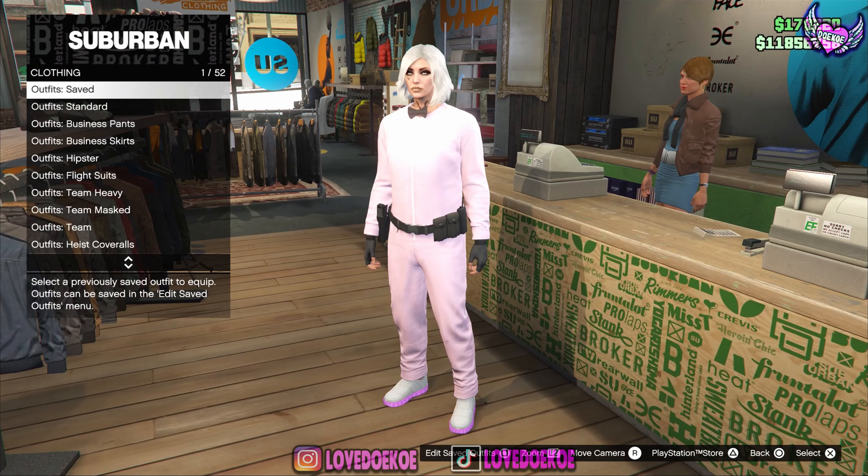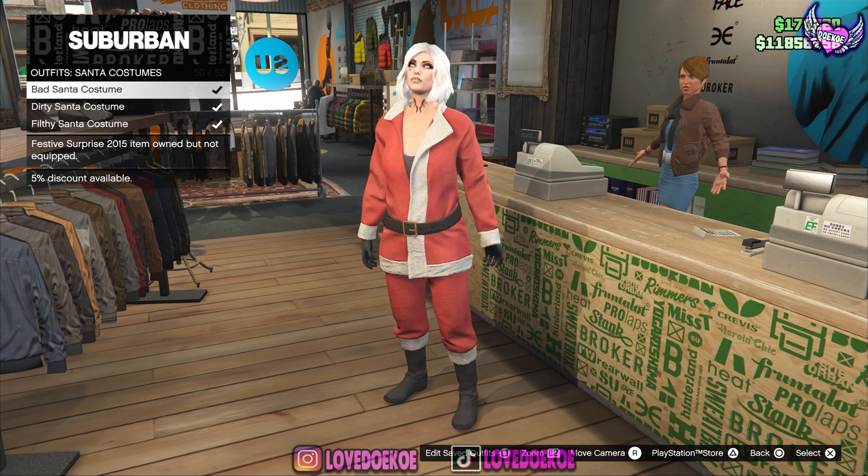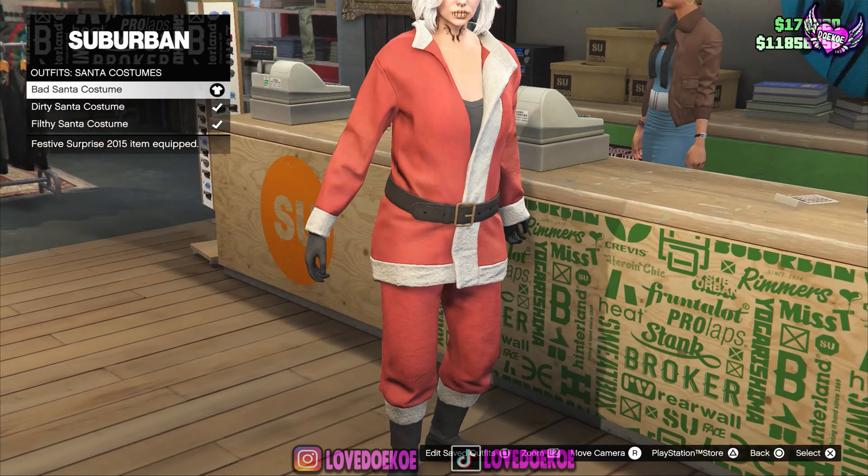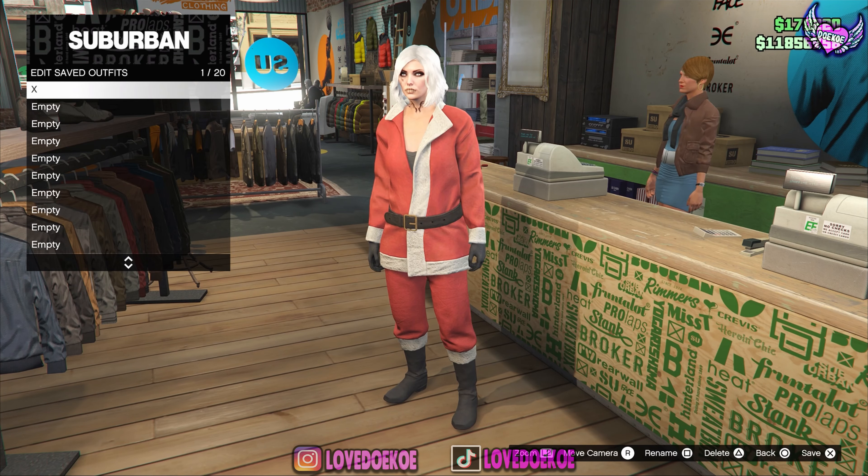Make your way over to the clothing store, then go over to the outfit section. Now go to Santa costumes and equip number one, the bad Santa costume. You can save this outfit in slot number one.